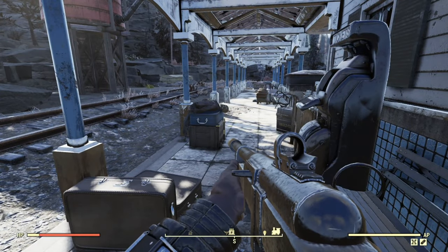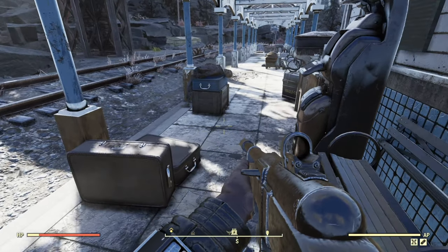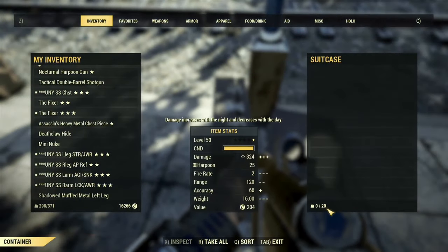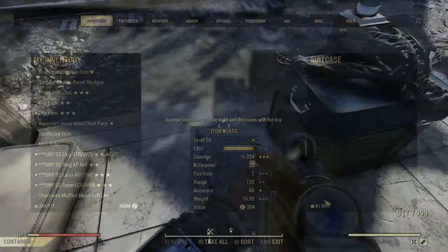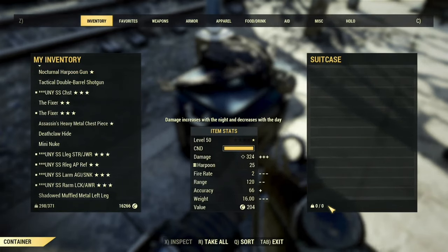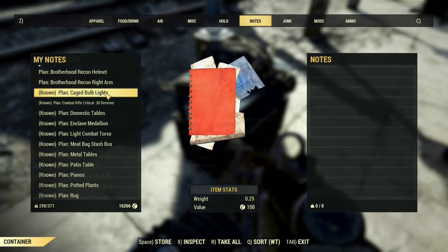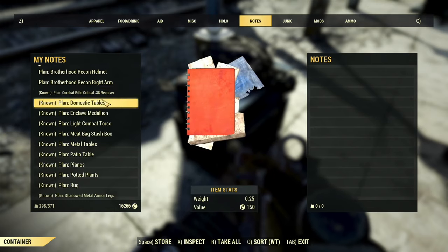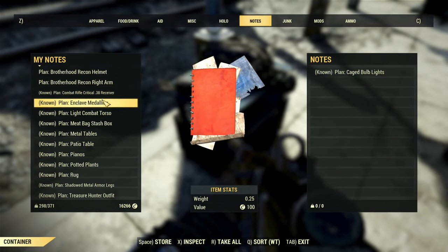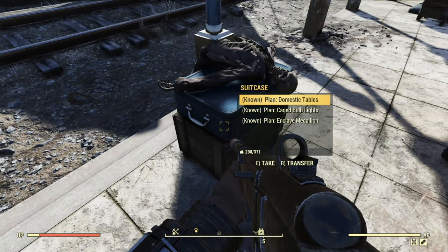But if you're confident they'll be hanging around that world for a bit, or you're just willing to take the chance, the next step is to find a world container with either enough open weight to hold what you're transferring, or preferably one without a weight limit. For that, I like this blue suitcase at the White Spring Station. So the first thing I'm going to do here is just put a few items in the container — these are plans that I already know, so it's no big deal if something goes wrong.